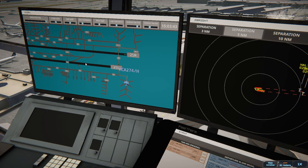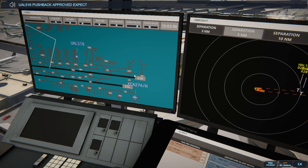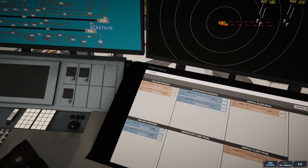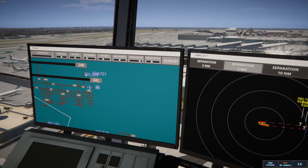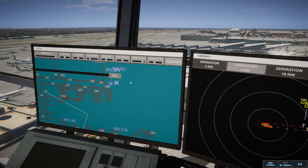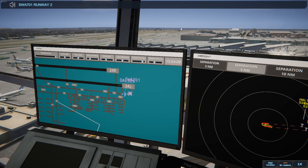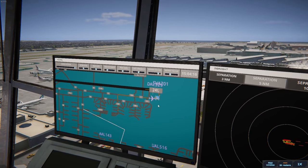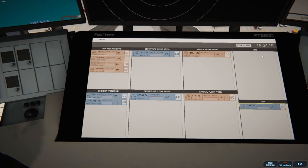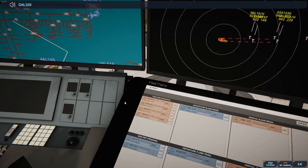Let's see if they move — they were giving me issues last time. United 516 pushback approved, expect runway 25 Right. We gotta get Southwest out of here first. Southwest 701 runway 24 Left cleared for takeoff, upon reaching altitude 1,000 contact departure. Then we'll have Delta 329 runway 24 Left, lineup and wait.